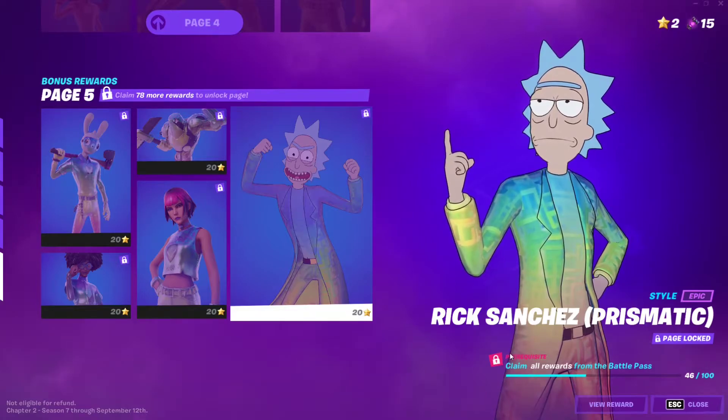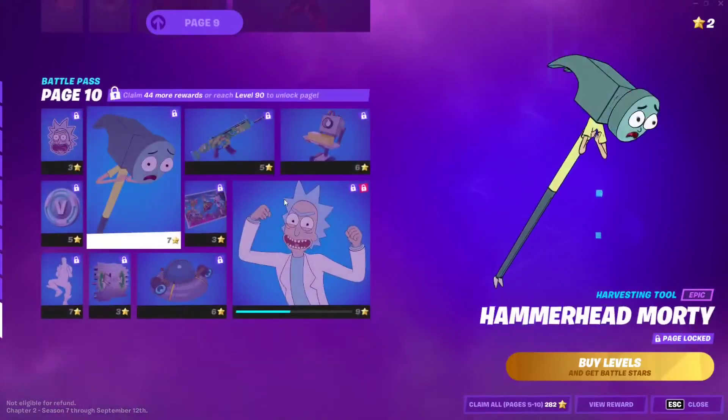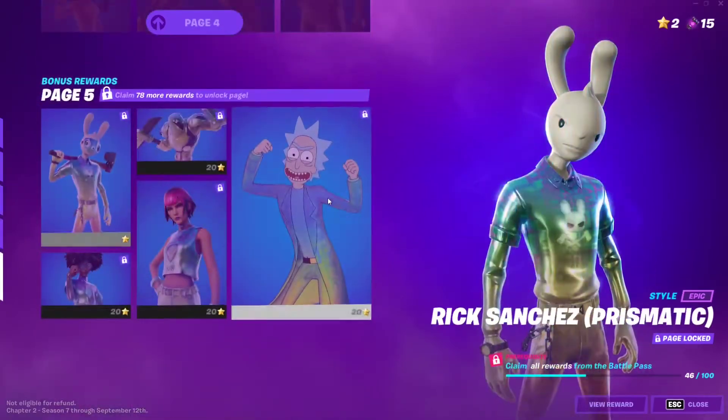The prerequisite for this skin is that you need to have unlocked all 100 tier rewards from the main Battle Pass. Once you've unlocked everything there, go to the Bonus Rewards and purchase items from pages one through four, and finally on page five you'll have access to Rick Sanchez.